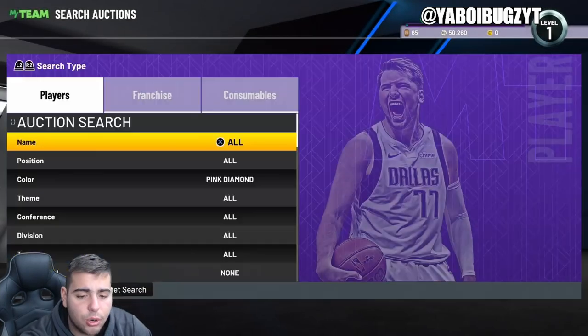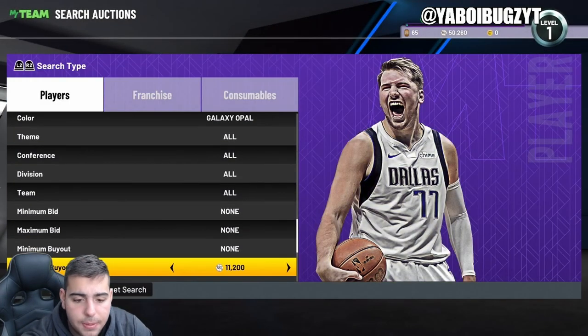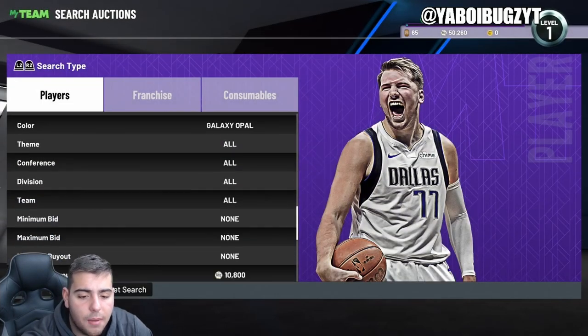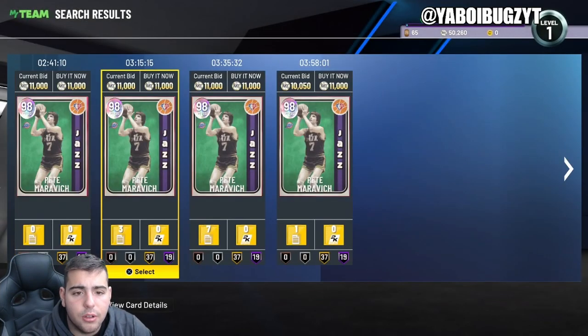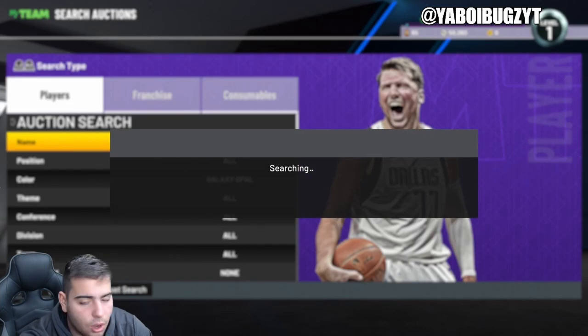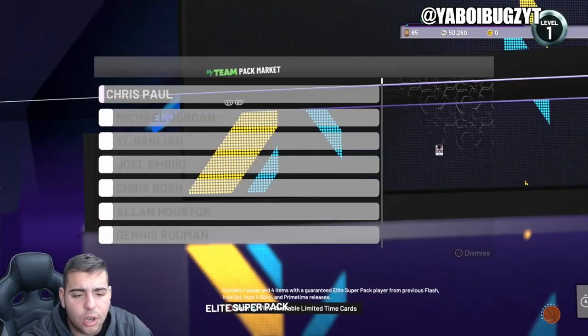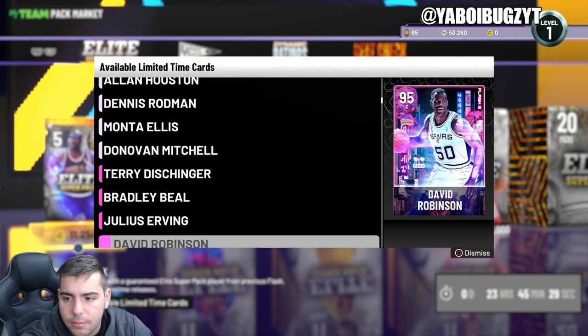Yesterday the Pink Diamond Filter was going crazy. Not only that, the Galaxy Opal Filter yesterday — I sniped a LeBron James for 2,000 MT. The Galaxy Opal Filter is also up; the cheapest Opal was around 7,800, and now Pete Maravich is the cheapest at around 10,000 MT. There is so much MT to be made. The Galaxy Opal Filter should go crazy — at 11,000 MT you should be able to make a lot of MT. With Super Packs out there should be a lot of movement — about every five refreshes there's going to be some movement.